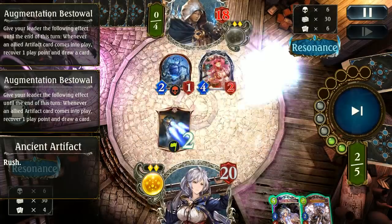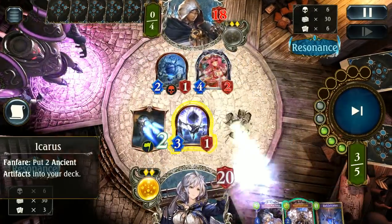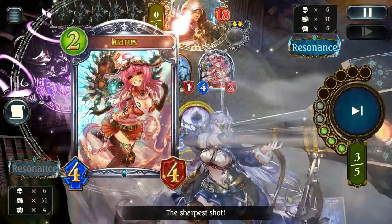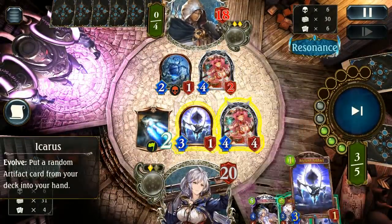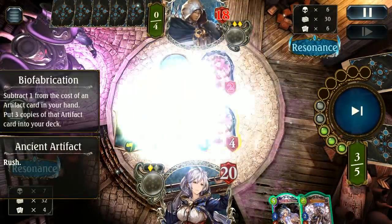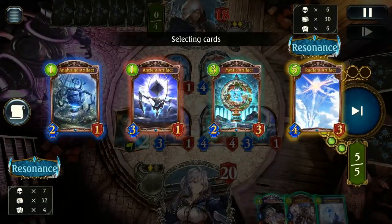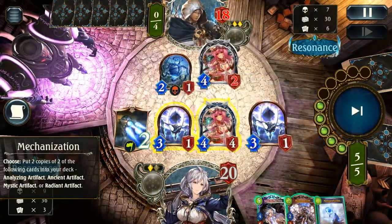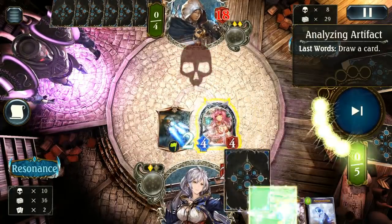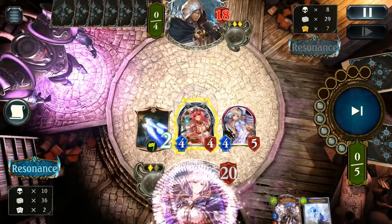We're going to draw quite a bit thanks to the Bestowal play. Hopefully we can get some artifacts in that. Icarus with the evo will give us another artifact, Biofab puts more cards into the deck, and we just gained three play points back anyway — so there's really zero issue doing this. We can't play the Mag Steel Lion at this stage, but at least we can play Mechanization, getting those good one drops and flooding the deck with artifacts.